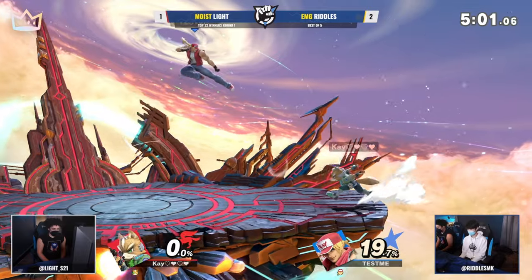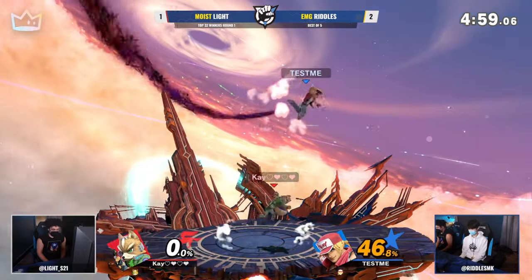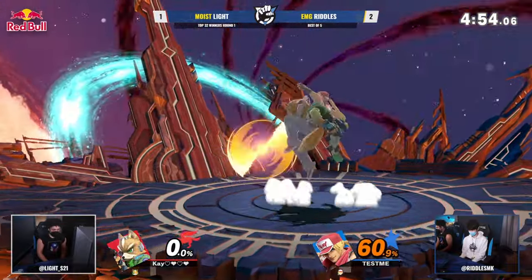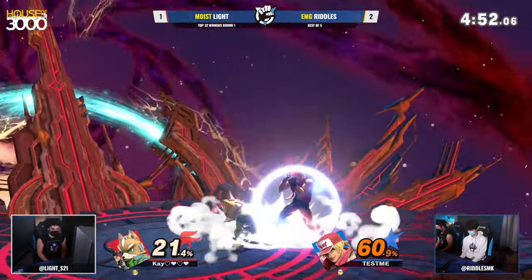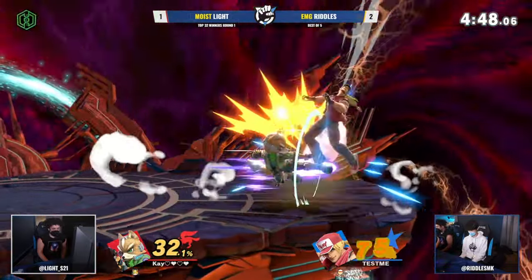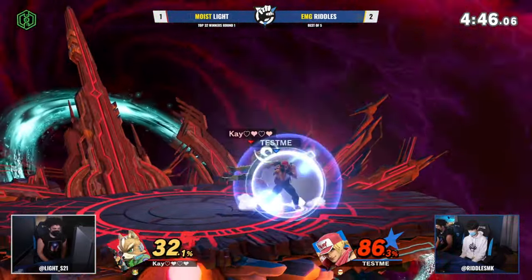He puts you in block stun, he's ready to react to whatever button you want to press — if you can press a button, why am I in so much shield stun every single time? But Light is definitely making that move work for him as much as possible. Riddles able to get the Go meter active — not able to find the up smash out of it. Big dash attack here, could be big damage.